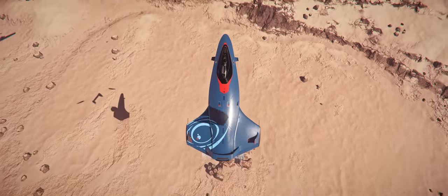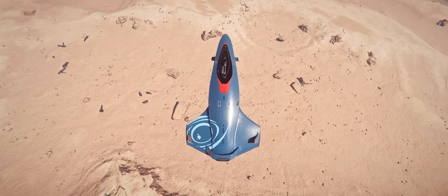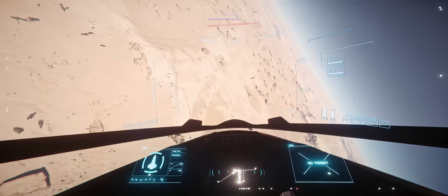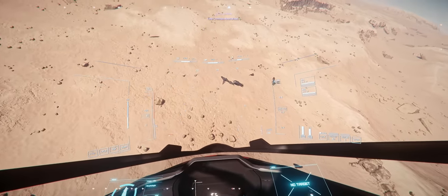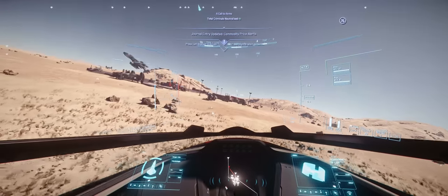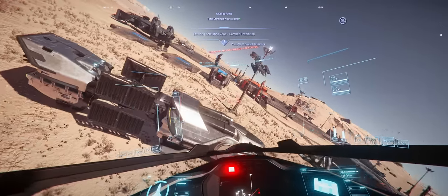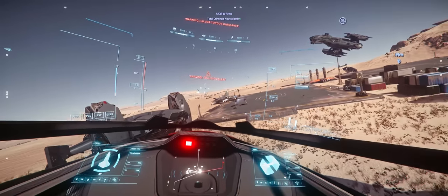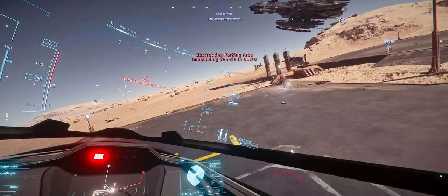There are some potential issues CIG are going to have to tackle, which is why I wanted to make this video. Earlier I was playing on 3.18 PTU, just testing features and grinding a bit before the next wipe. I noticed there was just an immense amount of stuff — all of these white signatures on my screen are either player or NPC ships that have been left abandoned.